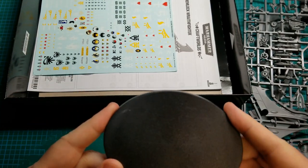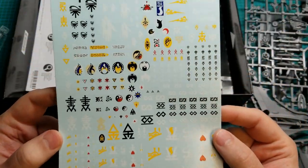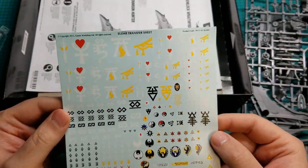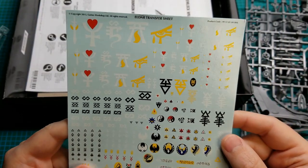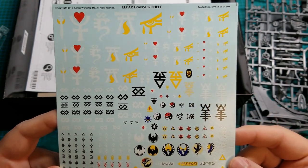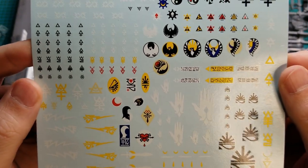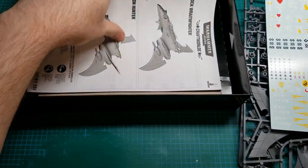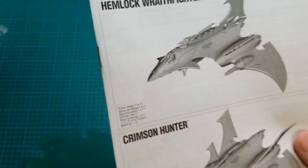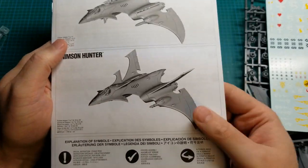So I got a big oval base — that should fit just right. We have some Eldar transfer sheet. That's how old this is; it's calling it Eldar still. We got several different craft worlds here, I think. There's a lot of them. And then we got one of these old black and white instruction guides. This is copyright 2017.